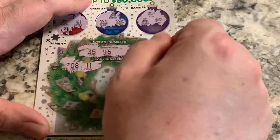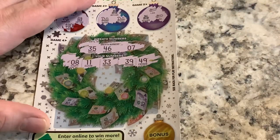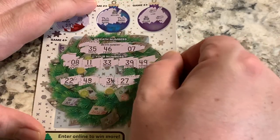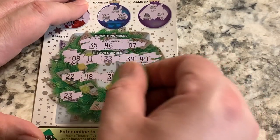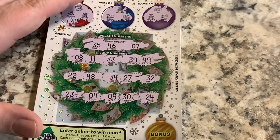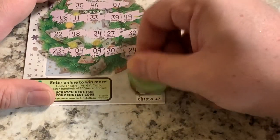Our numbers are 8, 11, 33, 39, 49, 22, 48, 34, 27, 32, 23, 4, 9, 30, and 24 — then 35, 46, and 7. Bonus for the win — play again. All right, one more of these. Two logs and a nutcracker, two standing hats and a sleigh, two reindeers and a skate.